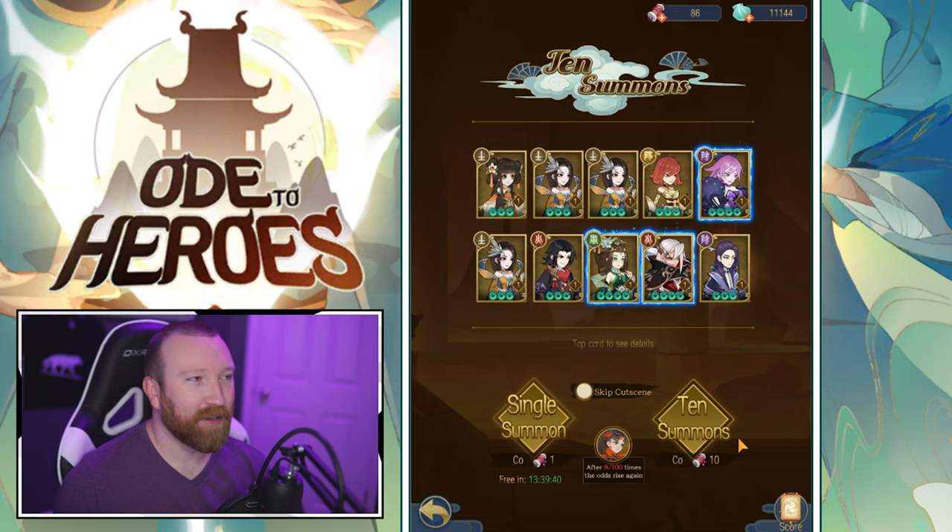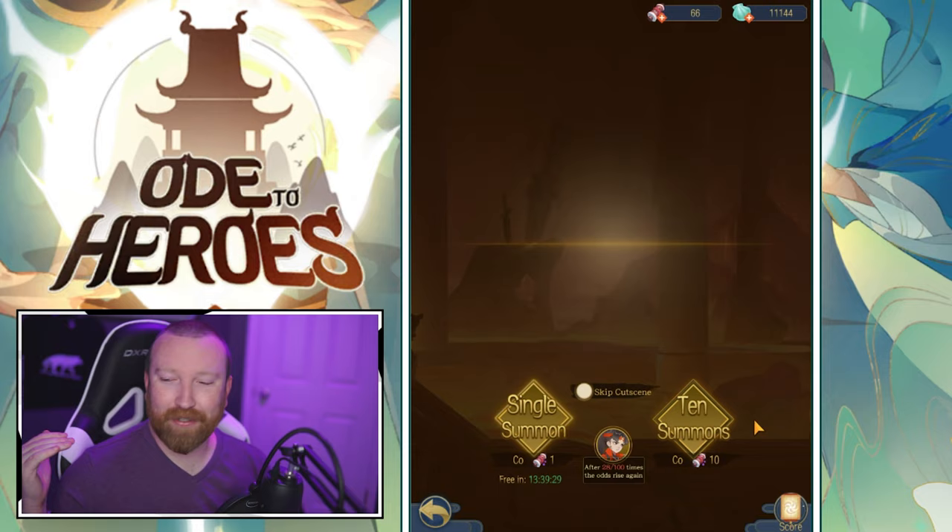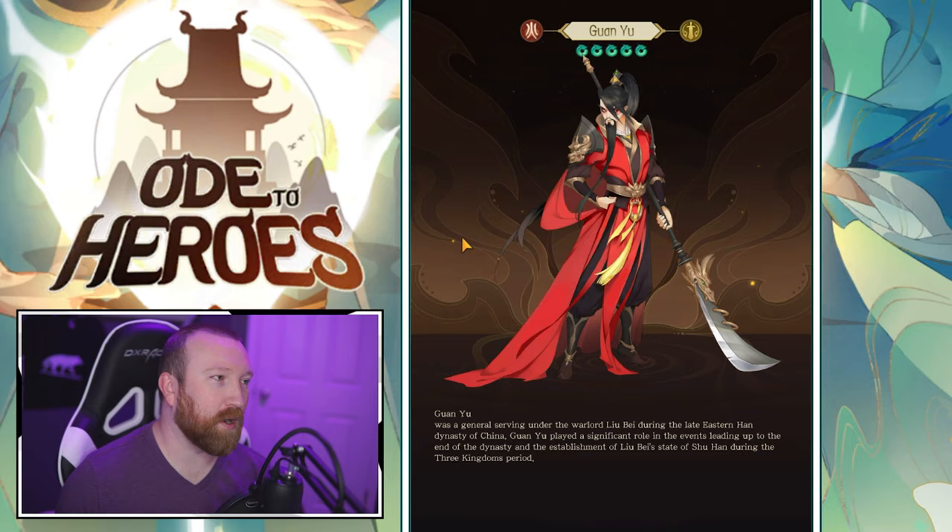Watch — now we're going to go like two to three pulls without getting a single hero, right? That's how it always works: you go from extreme high luck to extreme low rolls. We got a new Guan Yu — I think we've already gotten him before, so we should be good there.